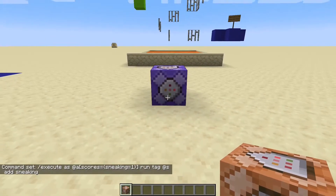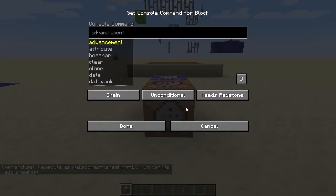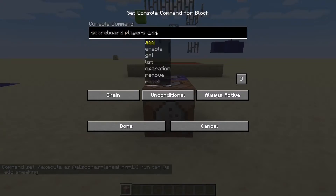So that's repeat, always active. Then we'll add a second command block, which is going to be chain, always active. And we'll do: scoreboard players set @a sneaking 0. This is going to reset the scoreboard so that it will detect when the player is done sneaking.